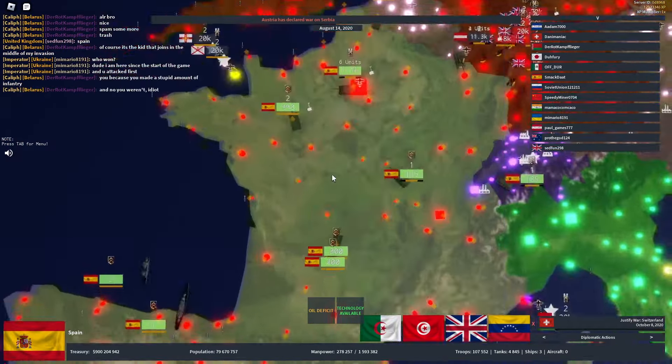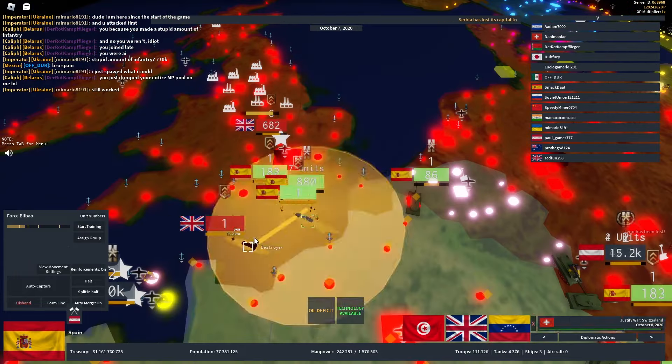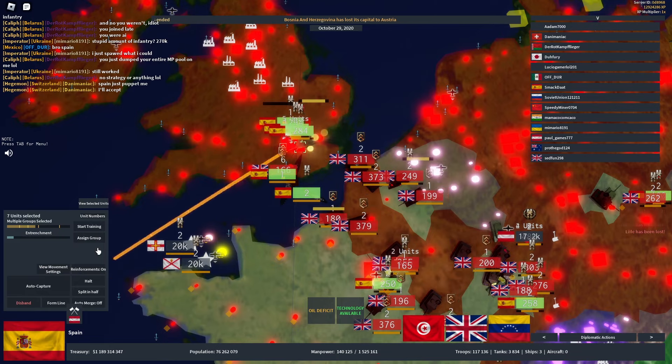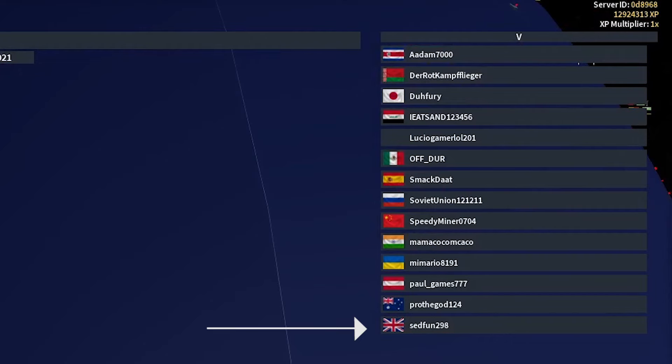The war starts off really strong with me taking out his infantry, since tanks are way better in an early game than infantry. I begin going for his capital but he manages to out-spam me with tanks since he did annex Germany and the Netherlands. I'm prepared for a counterattack but for some reason he decides to scorch everything and leave the server.